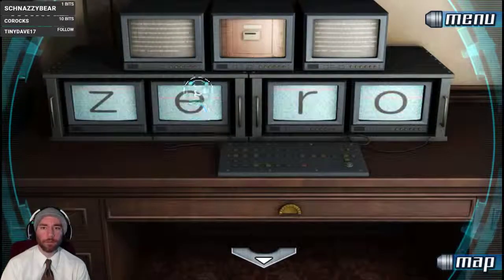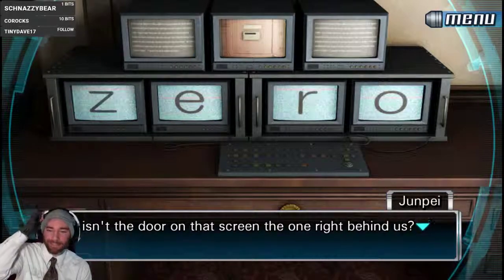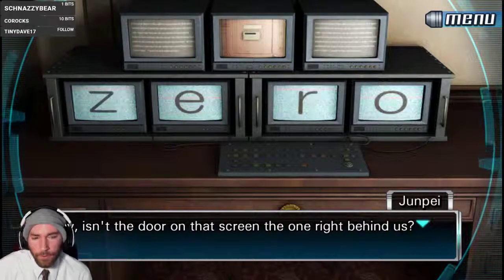So if we go here — oh, that's the actual one! Isn't the door on that screen the one right behind us? Whatever the camera sees is sent to the screen in real time. I wonder if what it says means something.